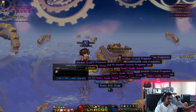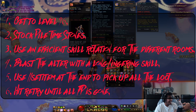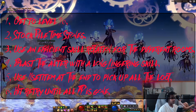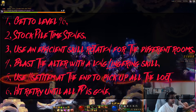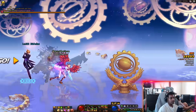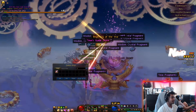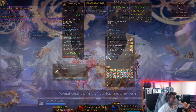To summarize how to farm hells efficiently: Number one, get to level 96. Number two, stockpile time stones. Number three, use an efficient skill rotation for the different rooms. Number four, blast the altar with a long lingering skill. Number five, use slash slash set item at the end to pick up all the loot. And number six, hit retry until all your FP is gone. There are no hidden tricks to gearing your character late game — it all comes down to RNG, but you can farm efficiently to help increase that RNG. It's just about rolling that dice as many times as you can.